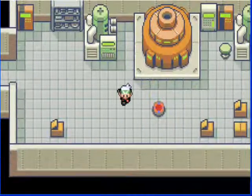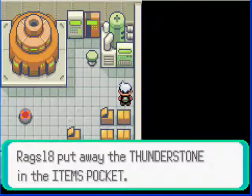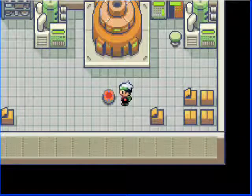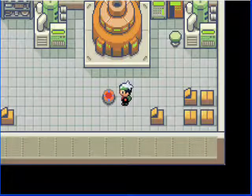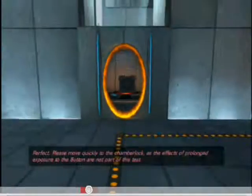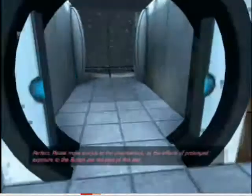Okay, it's good. Button, button, button. Is it just me, or does that actually look like an Aperture Science button? Prolonged exposure to the button — okay, I have to move the companion crate over here and put it on the button, right? Rags18 stepped on the switch. Perfect. Please move quickly to the chamber, love, as the effects of prolonged exposure to the button are not part of this test.